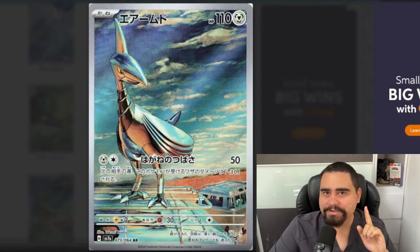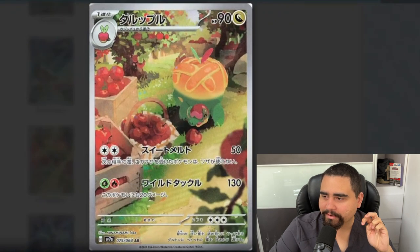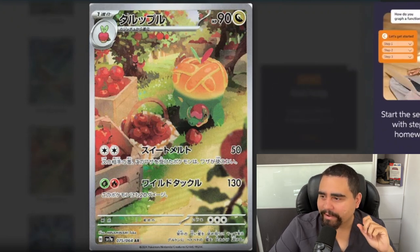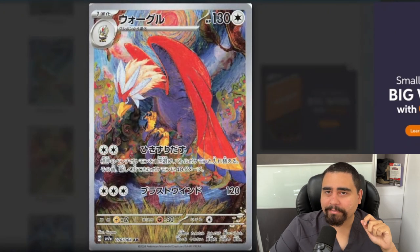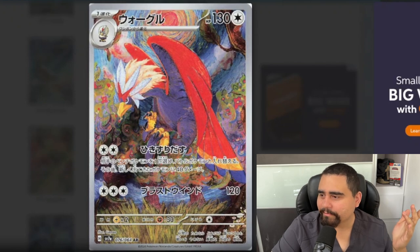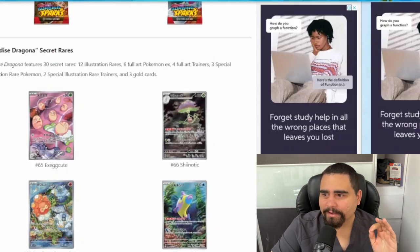We got Flapple — a beautiful Flapple, the evolution of Applin. It has a prehistoric kind of vibe and looks pretty cool, even though Flapple is like a worm inside an apple dragon. We also have Appletun, the other evolution of Applin, which looks very cute. And Braviary — the American-looking bird — is honestly one of the best-looking cards as well.